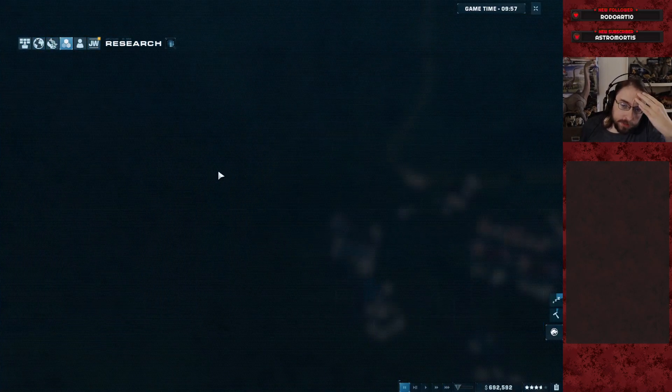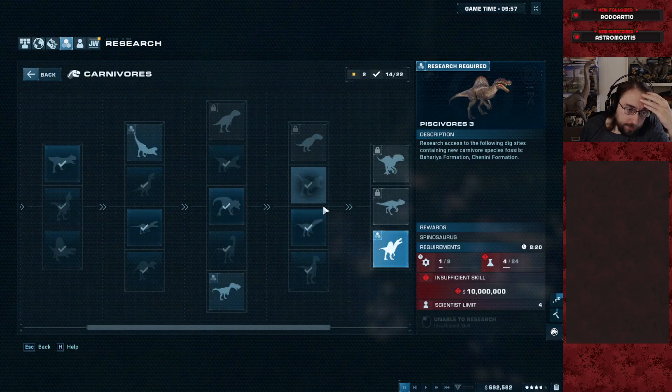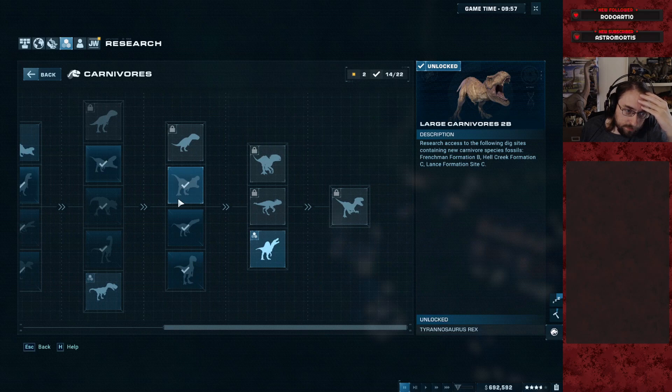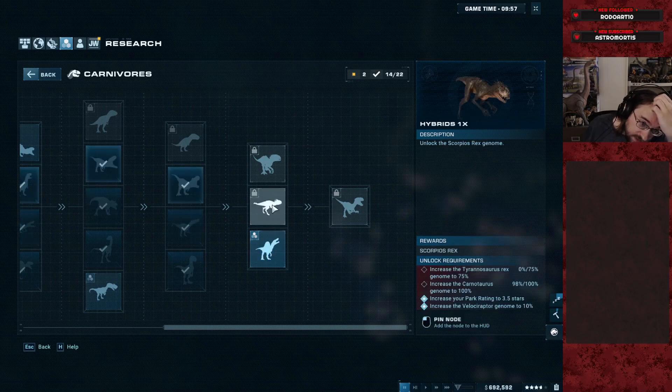This gives us access to the research for probably the rest of the main big-ticket attractions here. What's Spino's? Ten million dollars? Spoilers. Fuck me. Holy shit. And we're gonna do Spino and Scorpio spoilers.